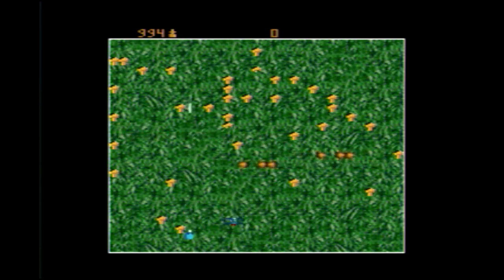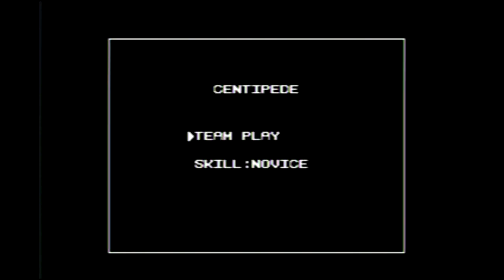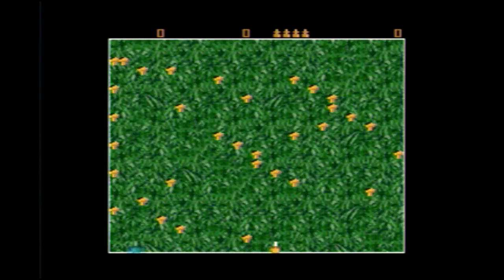Centipede on the Genesis plays pretty much the same as the Centipede you know and love — the gameplay is all there. Additionally, in the Sega version there is one extra mode which I find really cool: a two-player co-op mode. Yes, you can play two-player co-op on Centipede. Basically it's just like normal Centipede but with you and your buddy shooting at the same time on the same field against the Centipede. I got to try it out briefly, and if you're looking for a multiplayer version of Centipede, here you go. And that's about it for the Sega Genesis version.